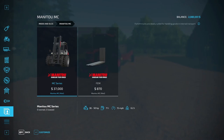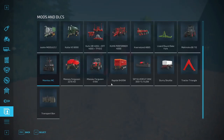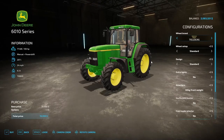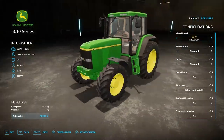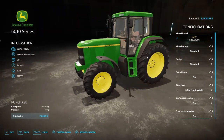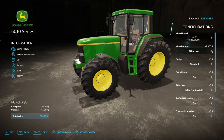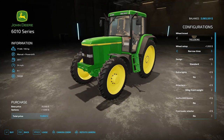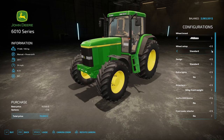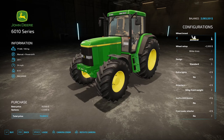Next up is the John Deere 6010 Series by DB Modding at $70,000. It has a range between 105 and 185 horsepower, manual plus power shift transmission, a 207-liter fuel tank, 24 miles per hour, weighing 6.3 tons. It's got that early-90s look to it. Wheel options include Trelborg with standard, wide, narrow, rear twins; Midas with standard and wide; Michelin wide only; and Nokian communal.